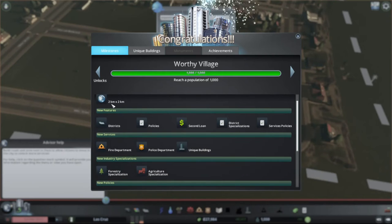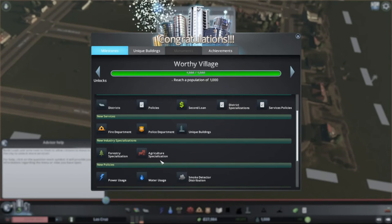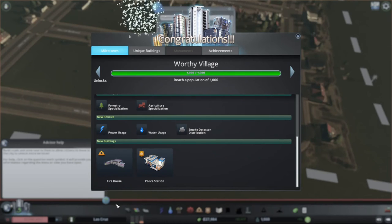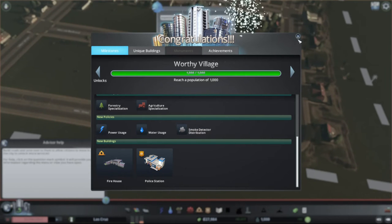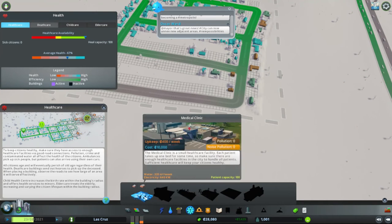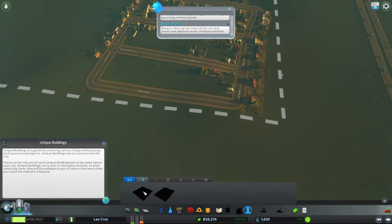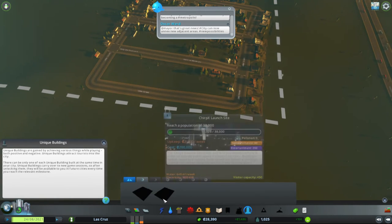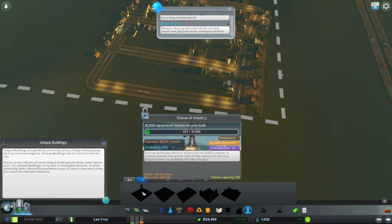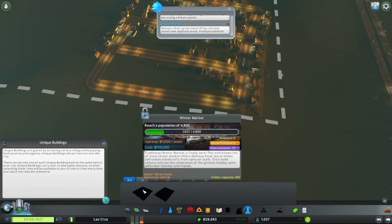One thousand population — Worthy Village! New areas: we now have more land, two kilometers by two. We have districts, policies, we have the second loan now. District specialists, service policies — we can do fire department, police department, unique buildings, forestry, agriculture, power usage, water, smoke detectors. New buildings: firehouse and police station. We got a fire station, police station, and special buildings — winter market, launch site, statue of industry. Wow!